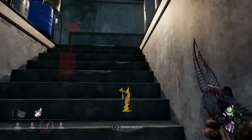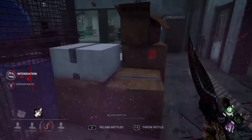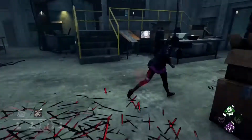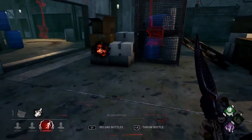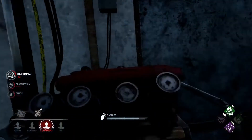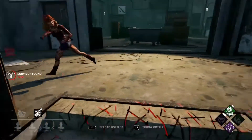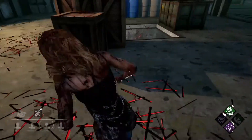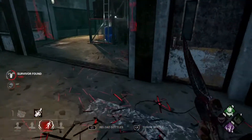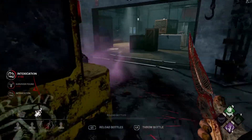They left the two remaining gens really close together upstairs and that worked in my favour. If those survivors had done the gen in the game room downstairs I really could have been in trouble. This Meg has some great moves — I was struggling to land hits a few times. I'm really glad we're on The Game map since there's nowhere for them to run. I'm glad I got the six stacks of Remember Me, and I really was playing fair — I didn't tunnel or camp anyone.